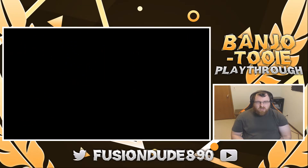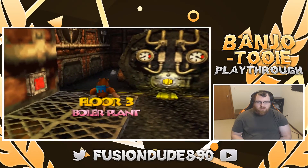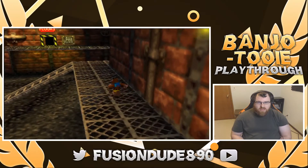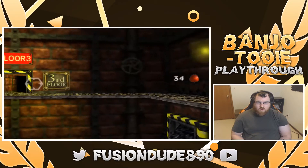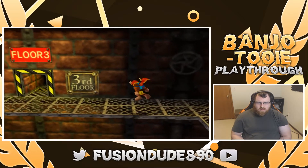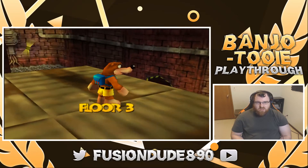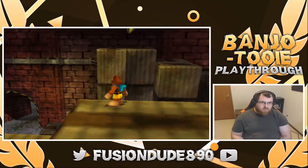What else can I do in here? Can I get to the fourth floor? That'd be great. Third floor is the boiler plant, which I need to get a battery up here somehow. I haven't seen a battery anywhere close to here though, or a split pad really either. But I guess Banjo can climb up the elevator shaft by himself with a battery in his backpack. So if I need to, I can do that.